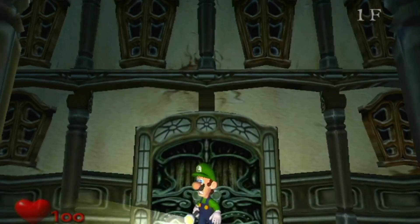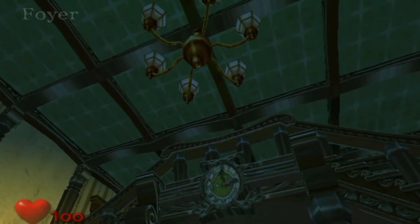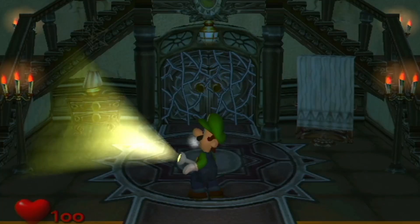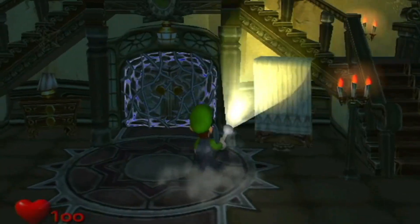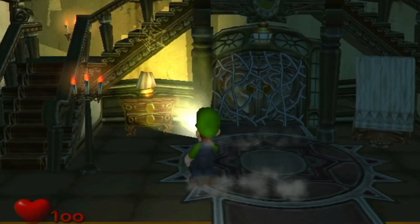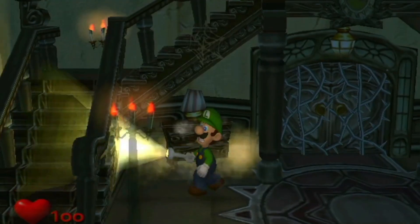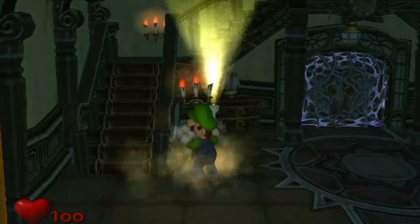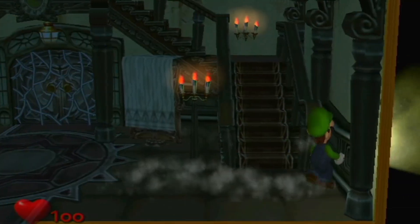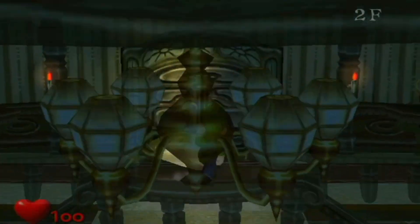So we're starting off — there's some dynamic cutscenes of the entryway of this mansion. We obviously can't go through the front door. We finally got control of Luigi. If you ever played this game, you can control the lights and the Poltergust with the C stick. I like these controls. You can press A on things to see what's up. If you just press it while we're walking, Luigi will shout out Mario, as he's looking for the door.